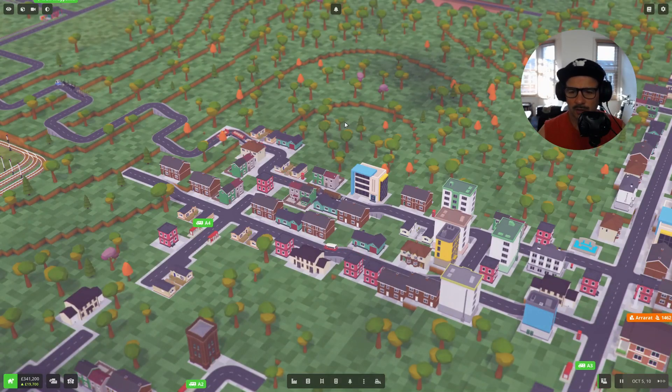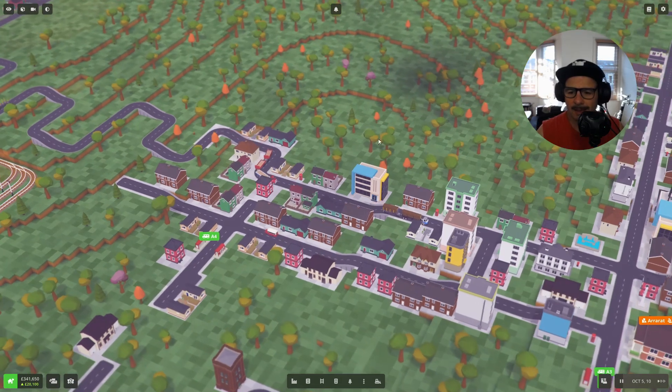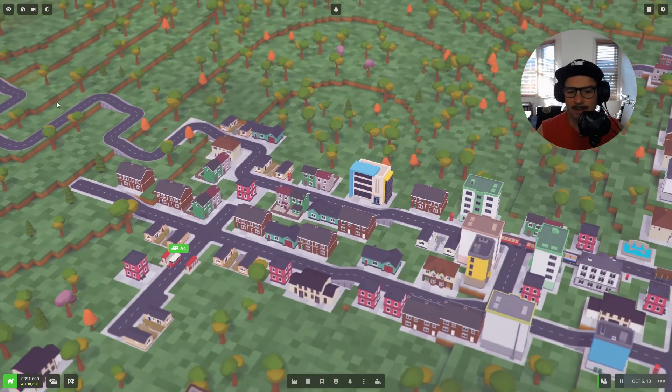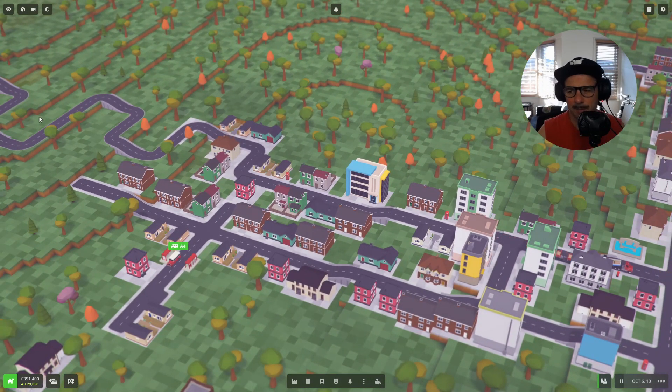G'day guys and welcome back to Stitch Up and another episode of Voxel Tycoon. This is our Great Gunbarrel Highway series and I believe this is — let me see what episode this one is — I think this might be episode 9.